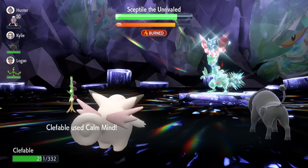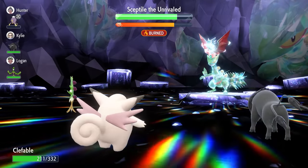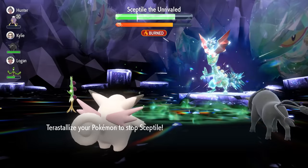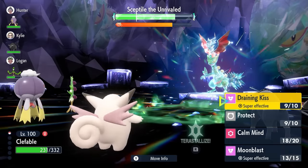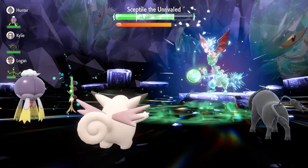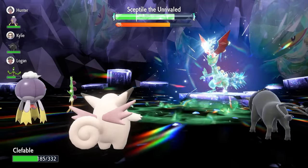After the nullification, next turn we go for another Calm Mind. You ideally want to get to plus six at some point through this raid. The shield hasn't gone up just yet but it will soon, so we want to get our attack boosts up as quickly as possible. Keep an eye on your HP — you want to stay as healthy as possible while chasing down that Terastallization counter. Lock in with Draining Kiss when you're about to take another attack to recover a little health before Terastallizing.